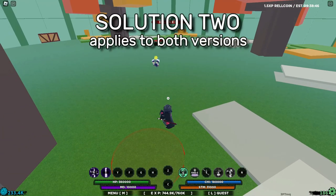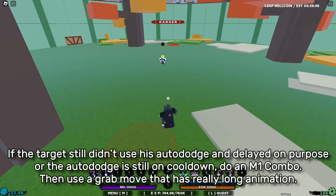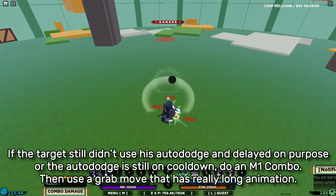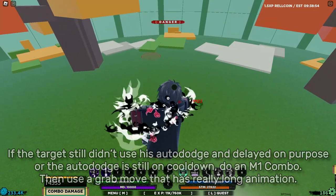Solution 2. Applies to both versions. If the target still didn't use his auto dodge and delayed on purpose, or the auto dodge is still on cooldown, do an M1 combo, then use a grab move that has a really long animation.